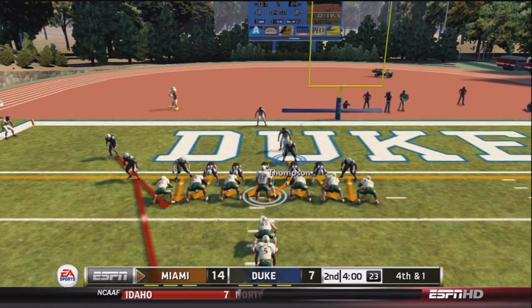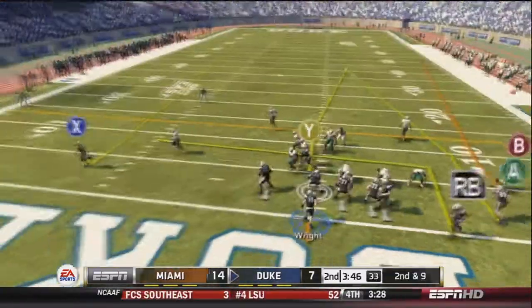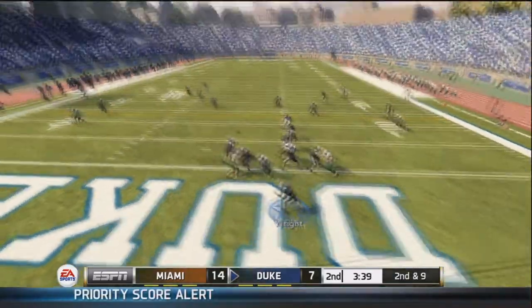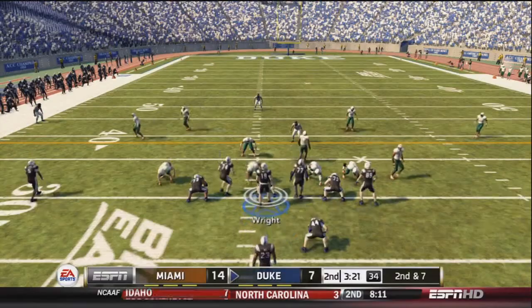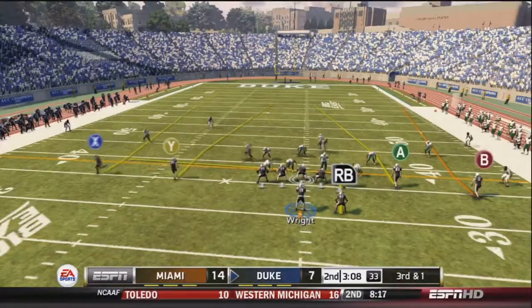Schmidt drops back to pass but is taken down and throws it away — turnover on downs. Second and nine after a one-yard rush by Odom for Duke. Wright drops back and finds Anderson on the left side for a first down. First and ten after a three-yard rush by Odom. It will be second and seven — they run it again, Odom scrambles to the right for about six yards.